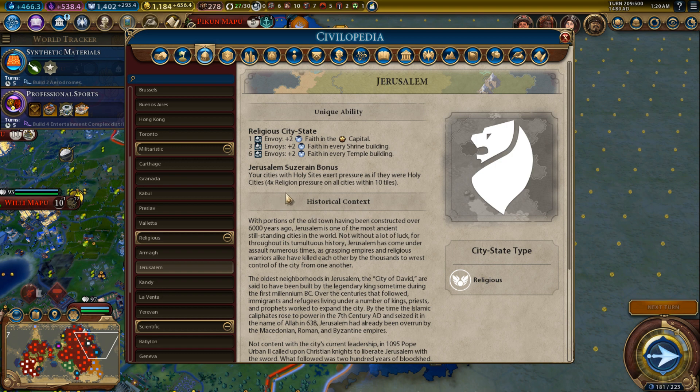Jerusalem: your cities with holy sites exert pressure as if they were holy cities — essentially four times the religious pressure on all cities within ten tiles. If you're going for a religious victory, this is a lot of religious pressure being generated from every city that has a holy site, which should be every city. It's pretty nice. If you see Jerusalem and you're going for a religious victory, you probably want to be suzerain of them.